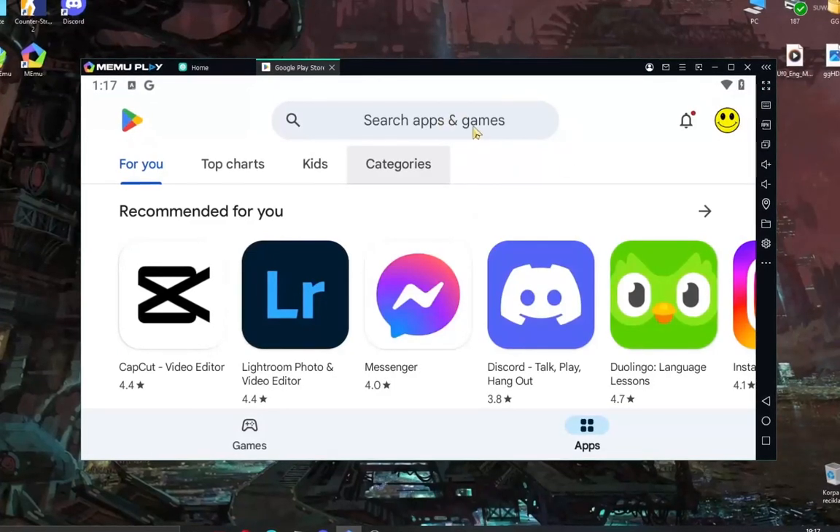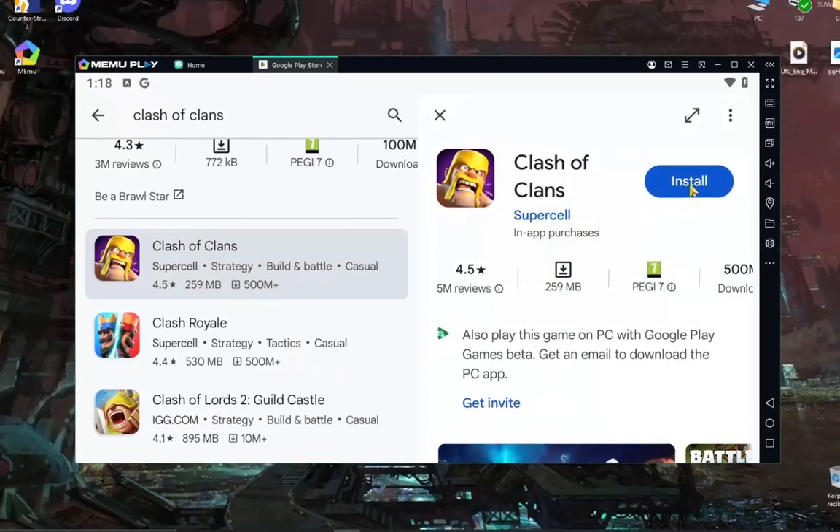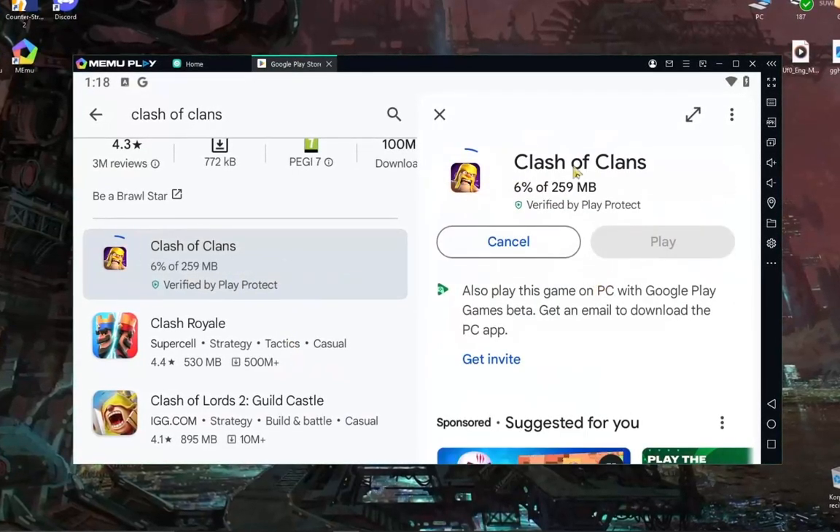When you do that, go to the search bar and search Clash of Clans. Scroll down to Clash of Clans and you will see Install. Click Install and wait for the download process to complete.